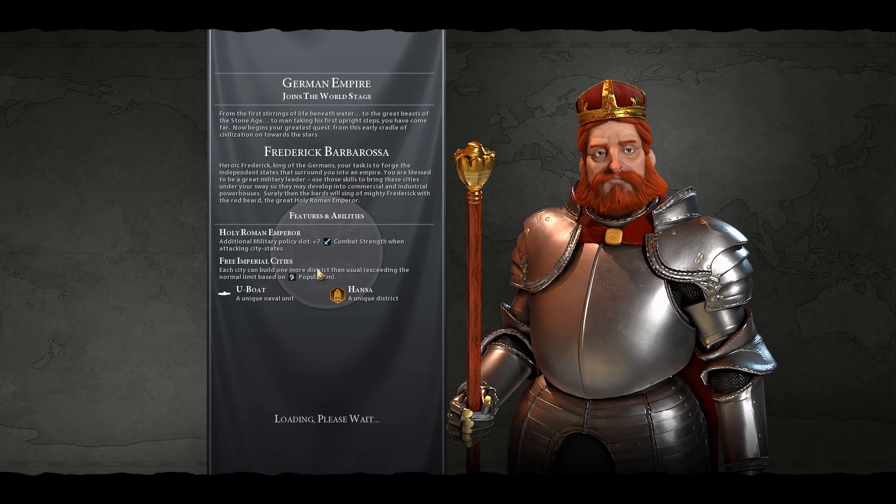Talking about mods: the first mod I use by default in my games is Radiant Harder Expenses. It increases the maintenance cost of all buildings and units in the game. So I as a player must pay much more attention to economy, because I cannot just build a bunch of warriors, upgrade them into swordsmen, and put a bunch of archers and crash somebody — it will be too expensive in the early game. The same applies to buildings and districts, so everything is much more expensive.